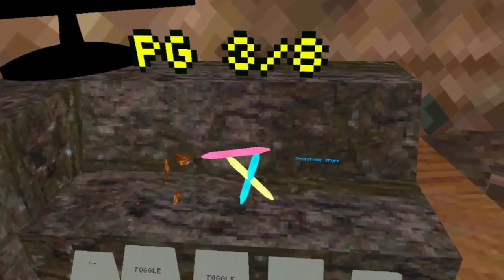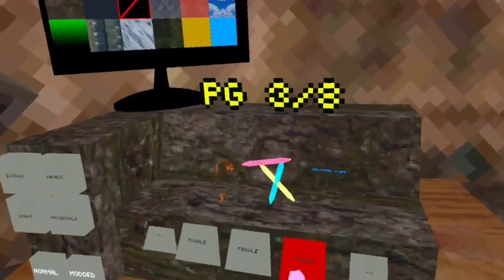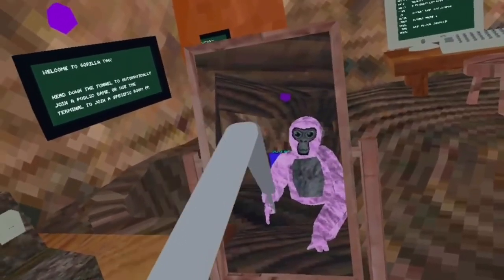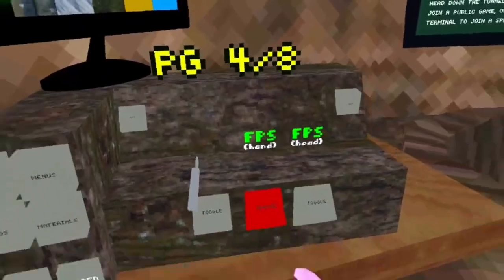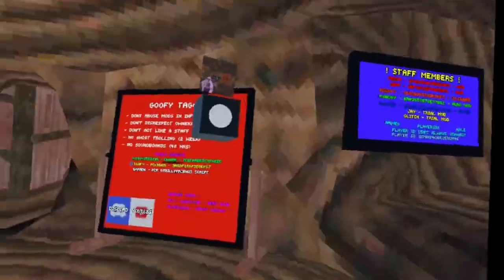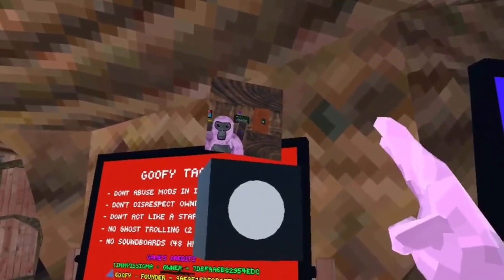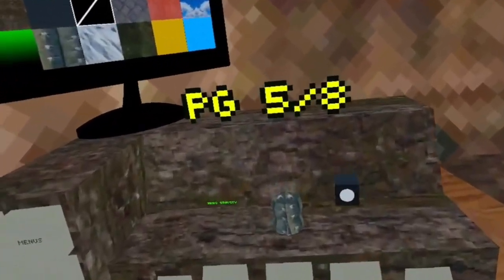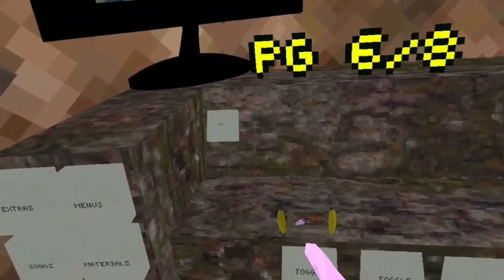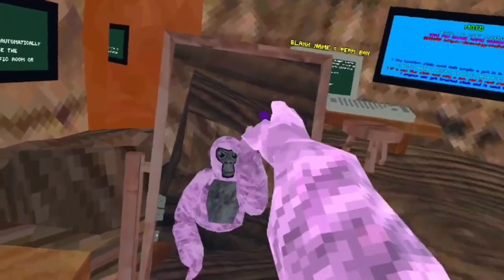There's Christmas stuff which lets you have a Christmas tree. You also have a shotgun - and if you don't subscribe, you just get fps issues. There's a camera mod but it doesn't work. The next game does have a working camera mod so stick around. Zero gravity is available too. That is the end of this game.